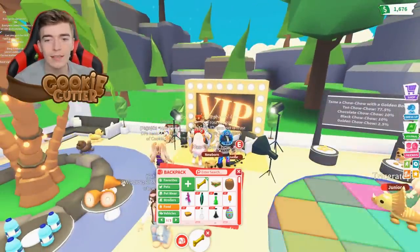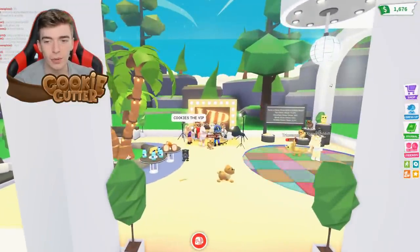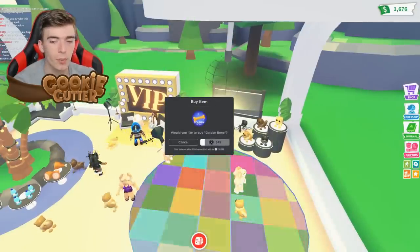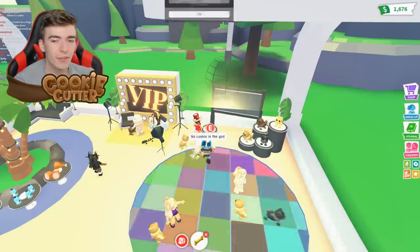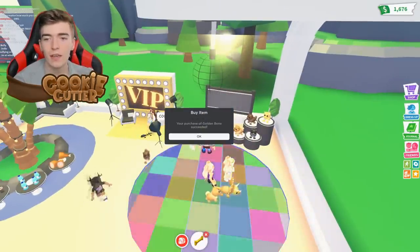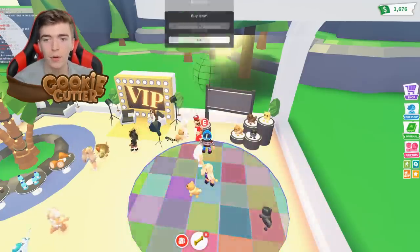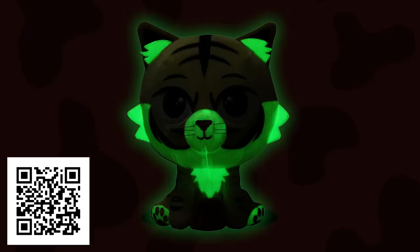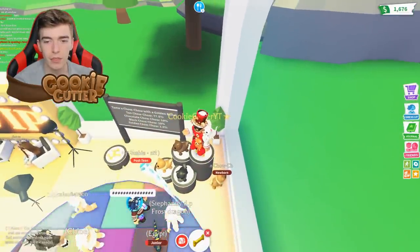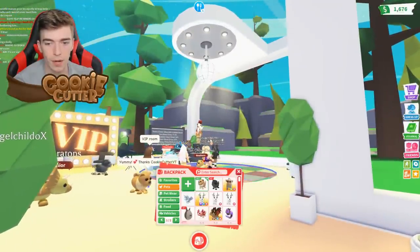I'll stop once I get another legendary. I am glad they updated this VIP area. We got another regular one. I have quite a lot of regular ones now. I'm not sure how many I've purchased exactly — I think we're on about 20 now, which is around 4,000 Robux worth. My new technique: stand on top where the golden one is displayed, then throw it. Another common.